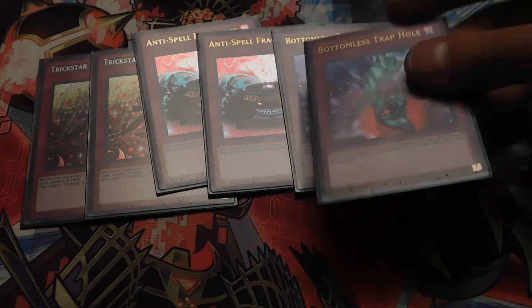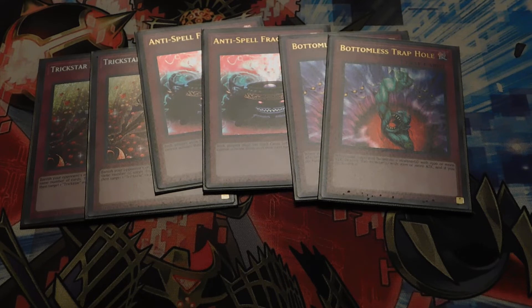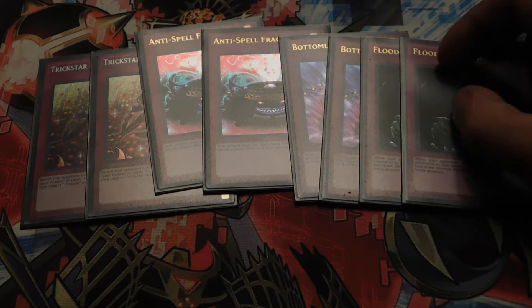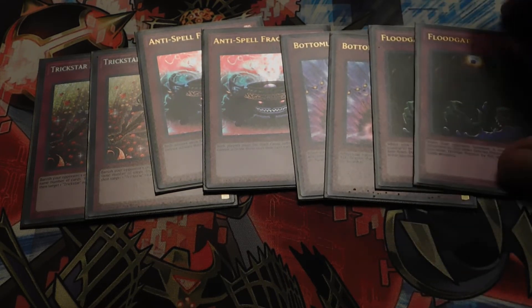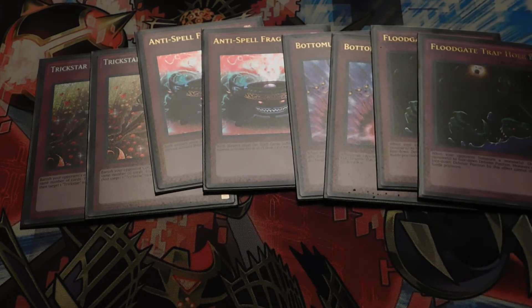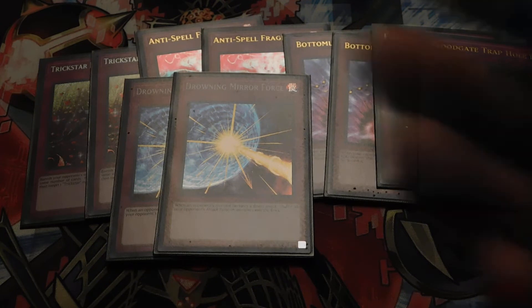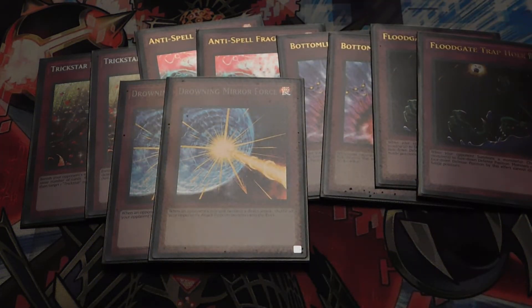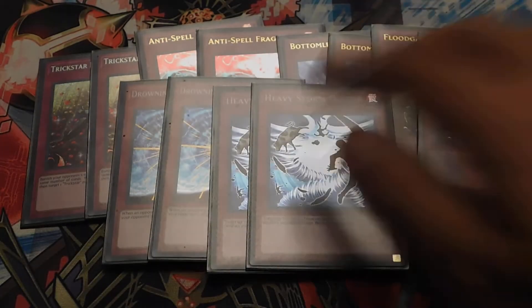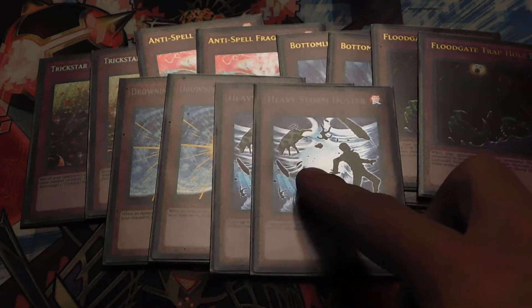Bottomless Trap Hole — anything that's 1,500 attack or more that's summoned gets banished. Two Floodgate Trap Hole, because if they summon a bunch of monsters like with Rokkets — if they summon a bunch of five, you activate Floodgate on the turn they summoned them all. They get really salty if that happens. Double Drowning Mirror Force, because if they're attacking you directly, you need to have that ready so you can shuffle them all back in. Double Heavy Storm Duster — activate it during their turn, and it's a good card to move things out of the way.